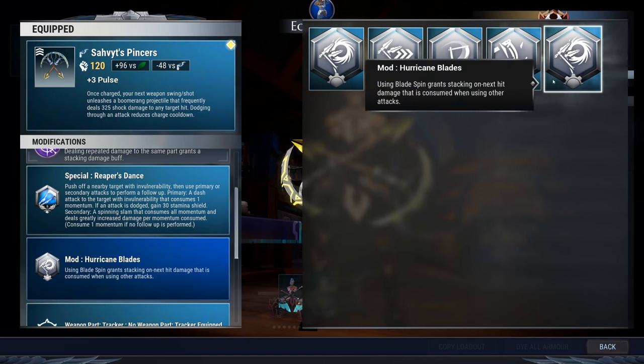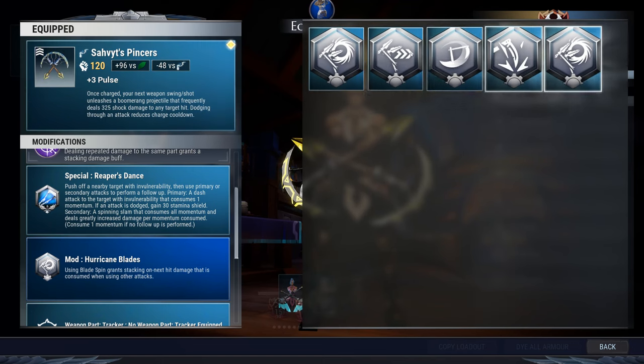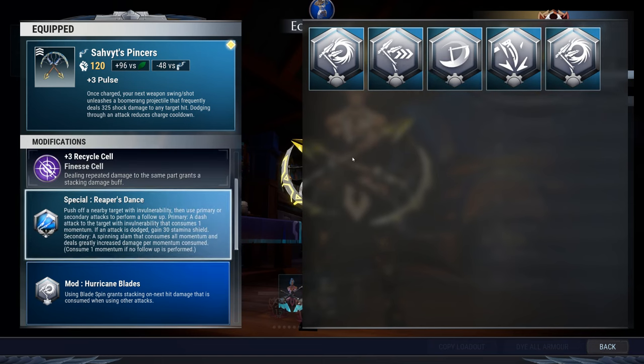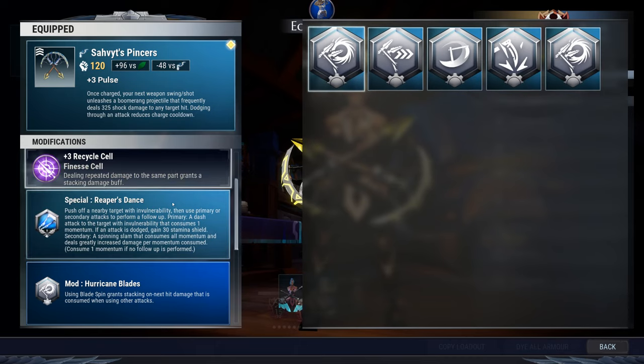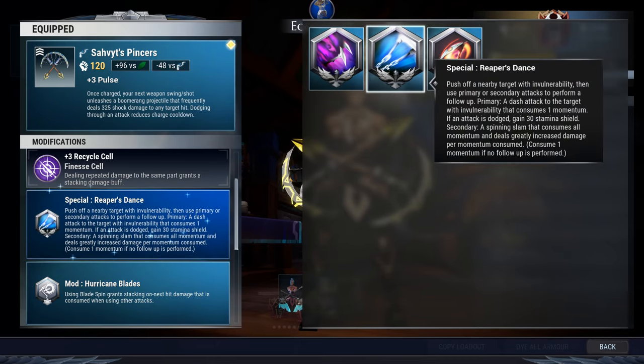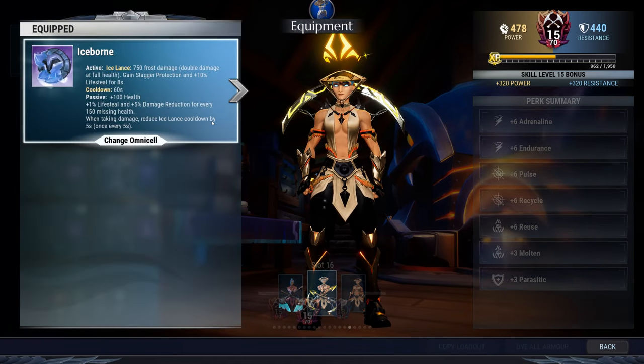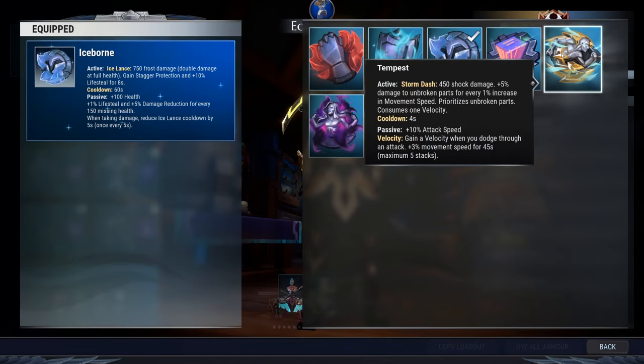Hurricane Blades will be your mod of choice here, but you can literally use any mod and it won't make you any less efficient — ideally get Hurricane Blades though. For your special, Reaper's Dance, which is the default. Then for your omnicell you've got a choice: if you're going to use the Tempest omnicell for even more raw power in this build...